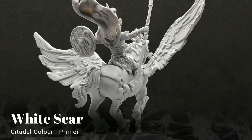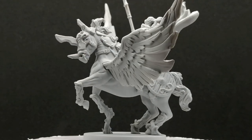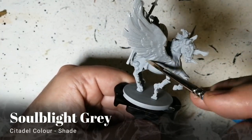Primed in Citadel colors, new primer White Scar. This is the Valkyrie from Massive Darkness Hellscape. She's going to be painted all with contrast paints because we want to get through this quickly.